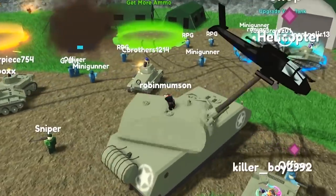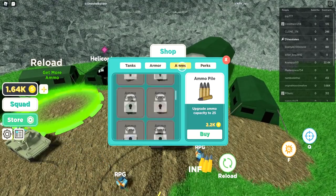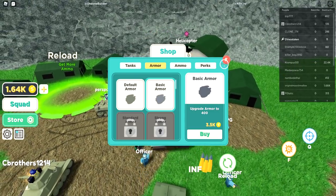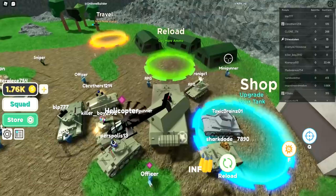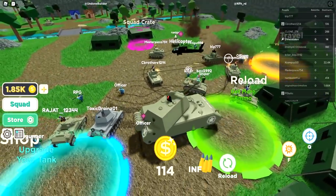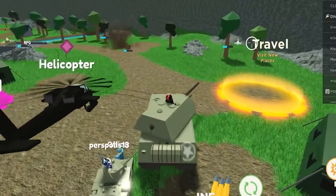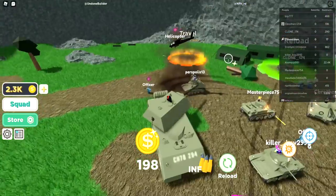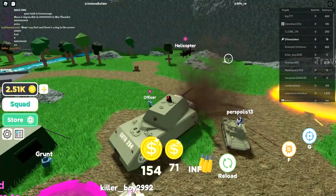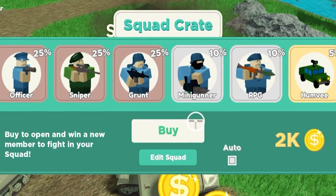How much money do I have — 1,000. Do we go over here to get more ammo? How do we sell? We get money instantly. I have infinite ammo now, so we're good. There's a squad crate — let's go check. The helicopter's just going nuts.